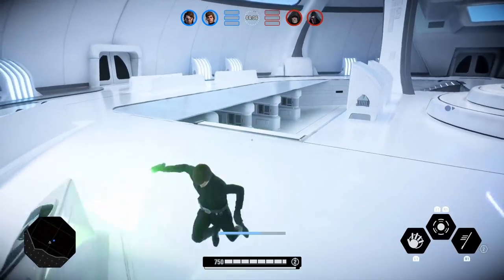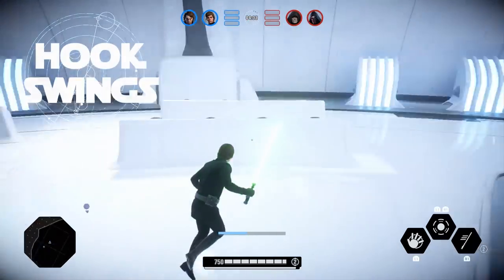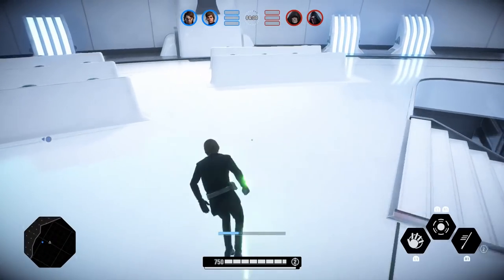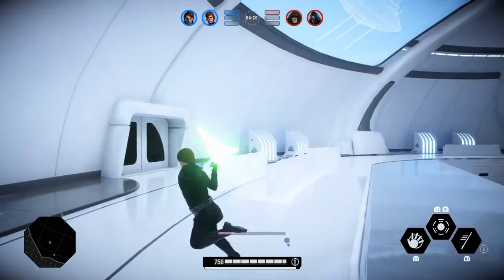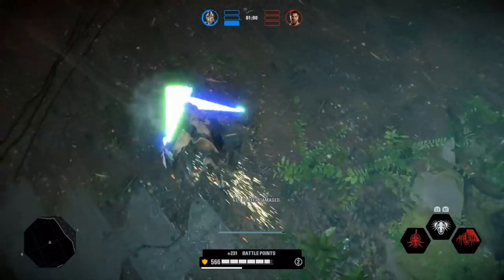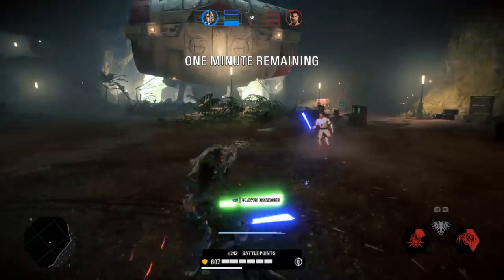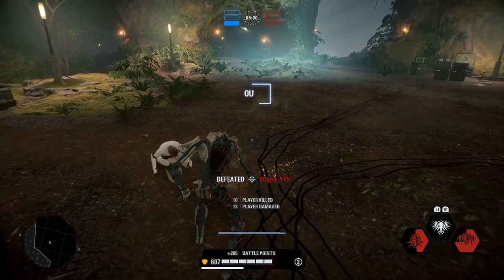Lastly we have hook swings, which is just a basic jump attack combined with forward momentum and a 180 turn that lets you get behind your target's block and hit them in the back. If you're having a hard time getting that 180 off, you may need to up your sensitivity. I'd recommend no less than 90% soldier sensitivity for hook swings — personally I have mine at 100 and it works just fine.